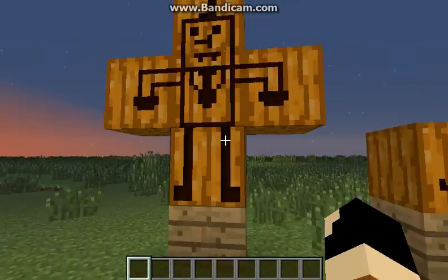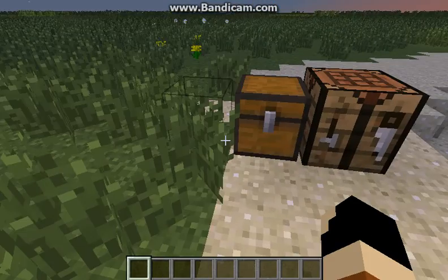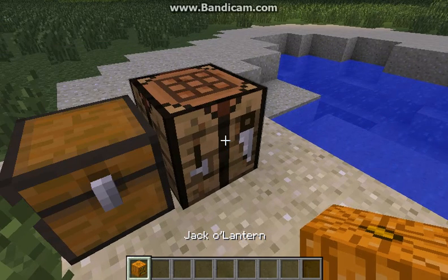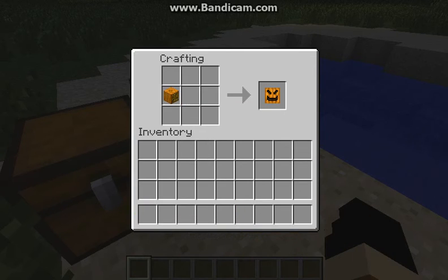The only way to make these is by doing this. You put these in the crafting table just like this and it gives you a jack-o-lantern. When you have the jack-o-lantern, you just put it anywhere on the crafting table and then you have a Carvable Pumpkin.